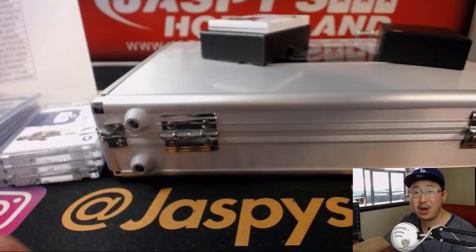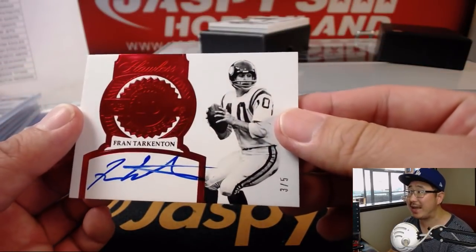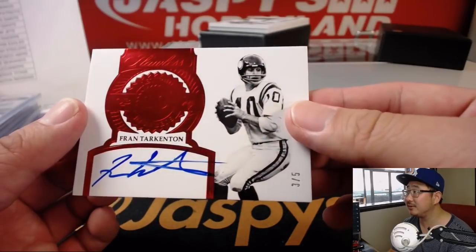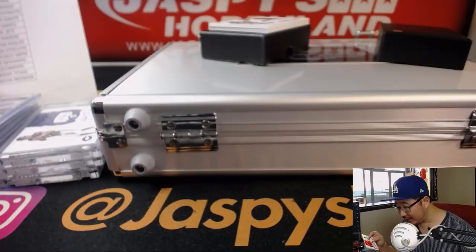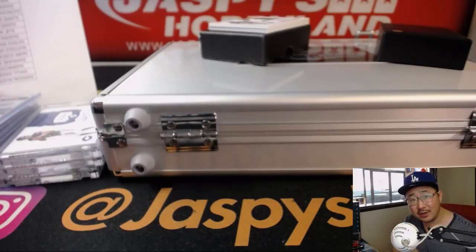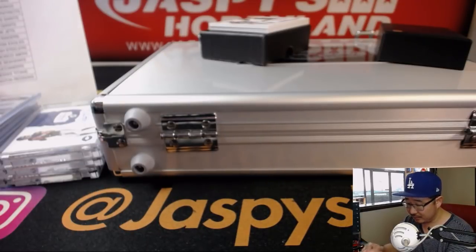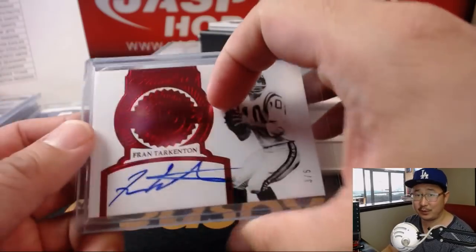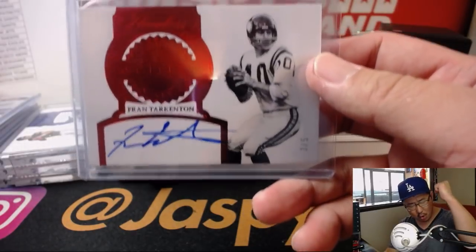Next up, another train whistle — three out of five. Old Vikings legend Fran Tarkenton. Nice — Retired Numbers, is what it says on that seal, Megan. Megan picking up the Vikings late. Three out of five — you know what that means, Megan. All aboard the Big Hit Express, whoop whoop.